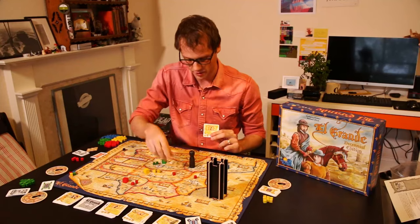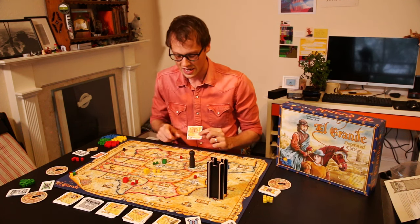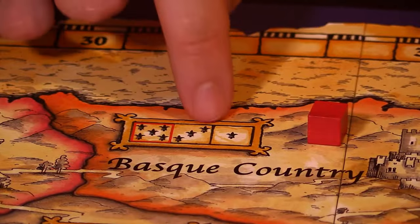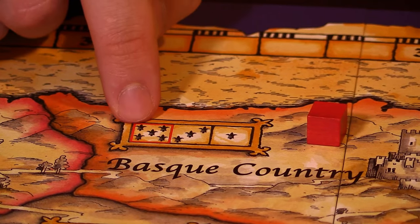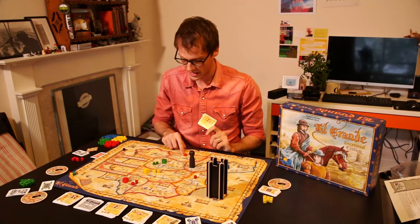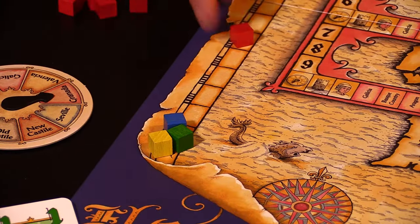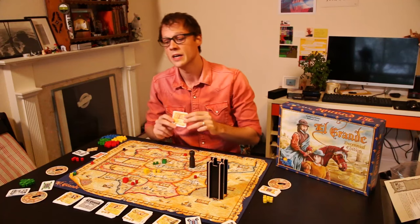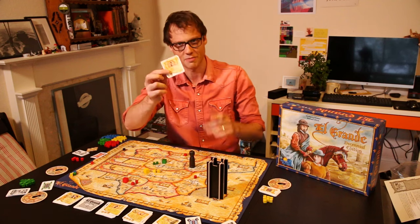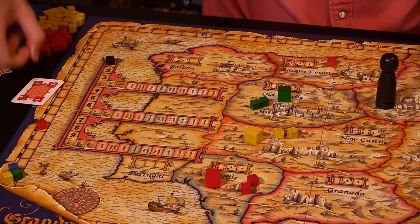So you can place those two dudes in any combination of the regions around the king — one here and one here, for example, giving us majority there. Then using our special power, we can choose any region to be scored. Let's choose Basque Country. I direct your attention to the scoring track: the person with the most cubes scores the most, next most scores three, next scores one. In this case, red would just get five points.